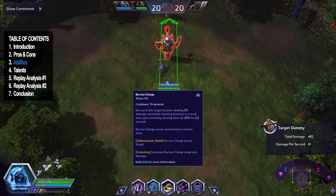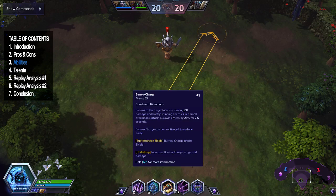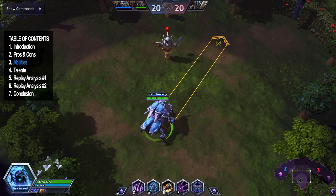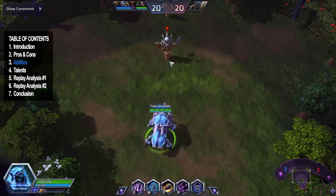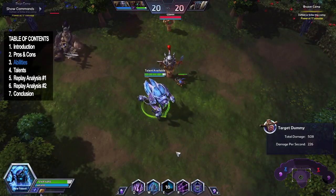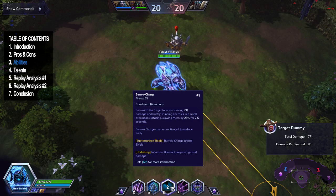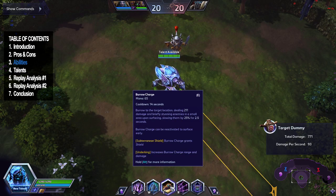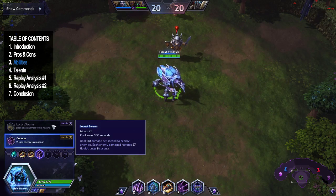His E is Burrow Charge, which is by far his strongest ability and one of the most broken abilities in this game. You have a pretty large engage range. Once you burrow, you travel until you reach max distance or cancel it early by pressing E again. Once you reach your target, you knock them up briefly and they're slowed 25% for 2.5 seconds. Once you get Epicenter at level 16, you can hit multiple people pretty easily in a teamfight.